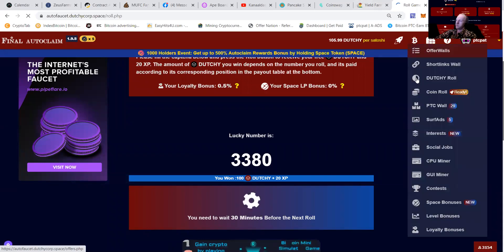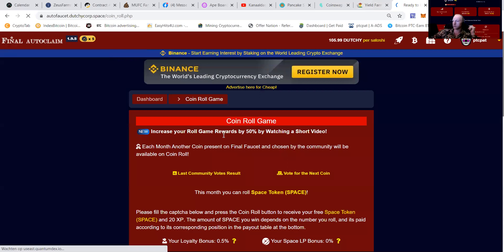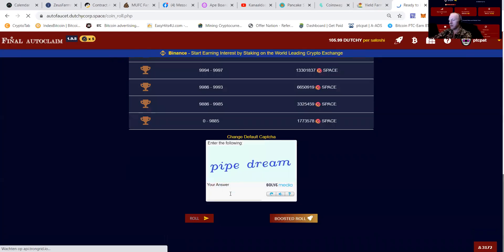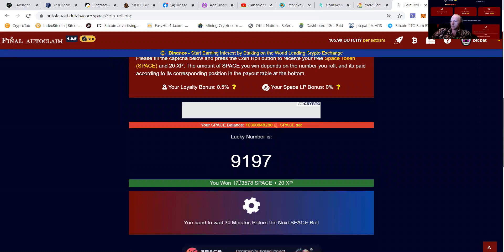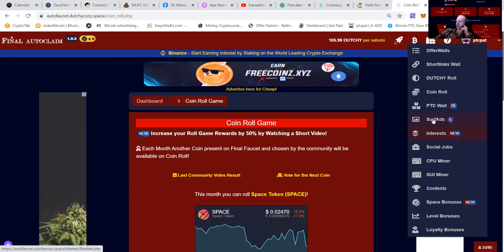You're going to need those Dutchies to get some free auto claims — every auto claim costs a little bit. It sometimes opens pop-ups but you have to do something for it. You can see I want this amount of space, and that's the token you can directly switch for money. I also want 20 XP, which will make you level up.